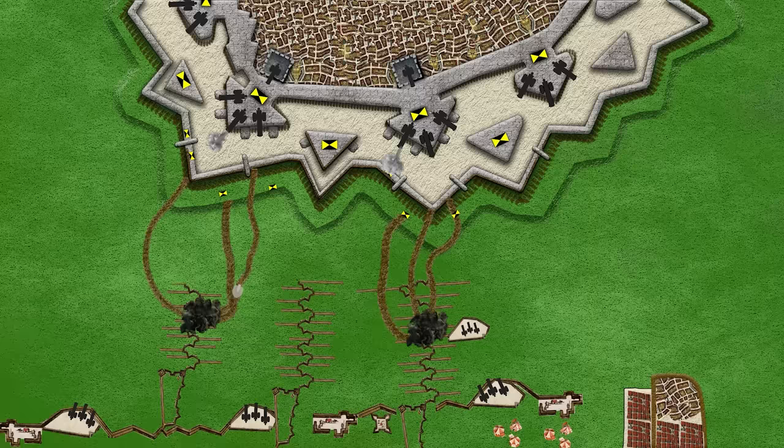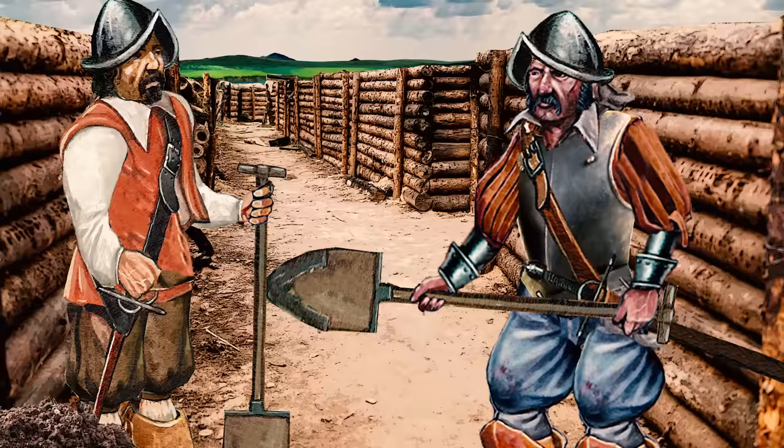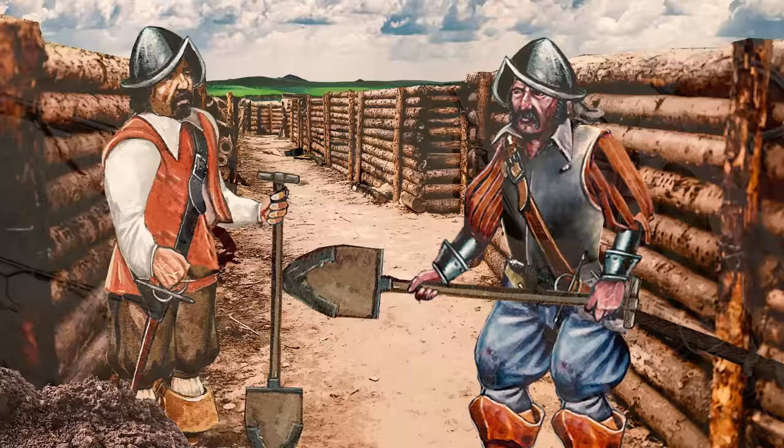Once they're within firing distance they have to dig what are called saps — shoveled out zig-zag ways so that the guns of the fortress could not shoot along them. In addition, the attackers had to build redoubts, cover their trenches and erect artillery platforms. This slowed them down and multiplied the costs of the siege, because in addition to an army of fighters they also needed an army of sappers.